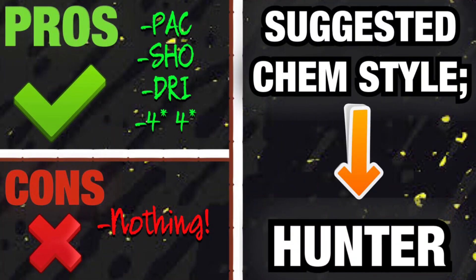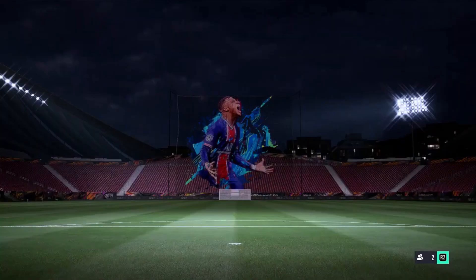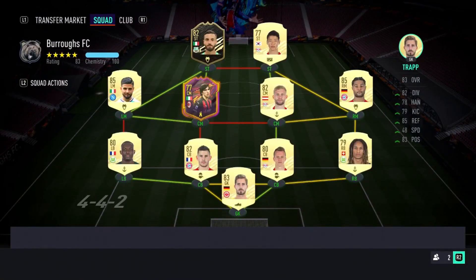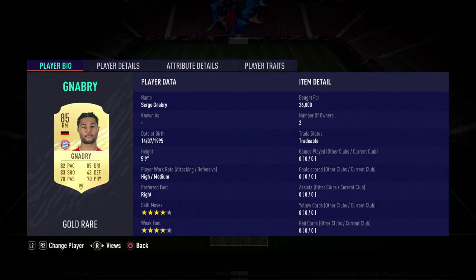Right now on screen his pros are literally his pace, shooting, dribbling, and passing — he honestly had it all. Four-star four-star was insane and his cons are nothing. Coming in at 27,000 coins, is Serge Gnabry worth it? Without a doubt. Go buy this card. I played with Gnabry and Sancho and in my opinion Gnabry was better with a Hunter. He will be staying in my team for a while. Anyway boys, it's been your boy Davis — smash the like and subscribe and until next time, peace out lads!